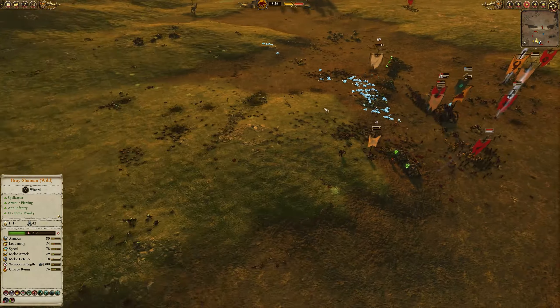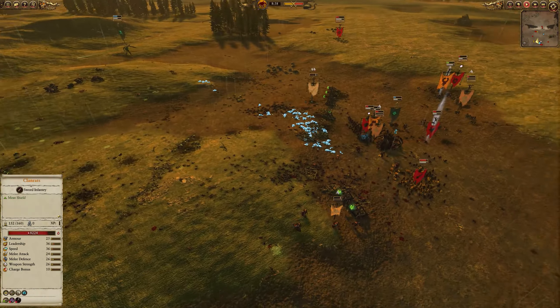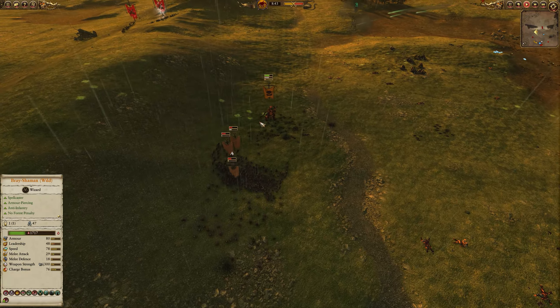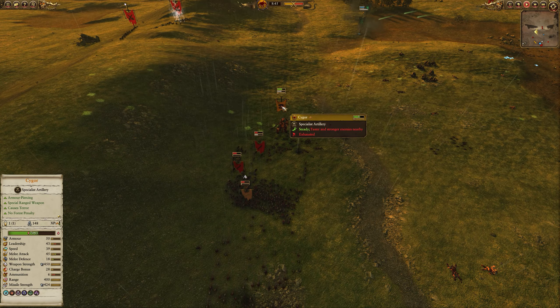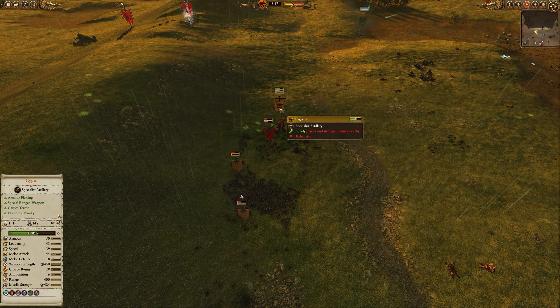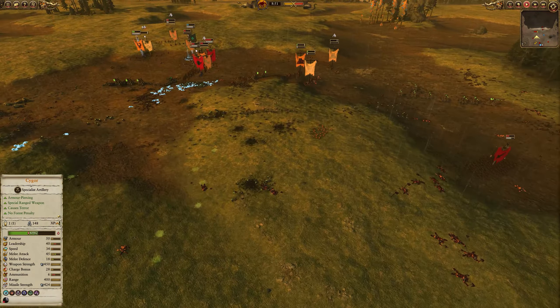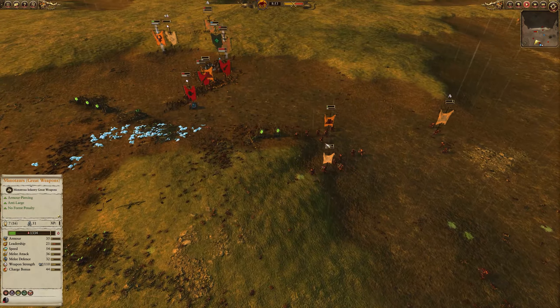My other two units of Minotaurs are now pushing upward to assist because I've already lost one unit and the other is so low on health and leadership. The Cygor — look, there are three units of Clan Rat Spears here and none of them can touch this Cygor. He's exhausted, almost used all his ammo, and has a massive amount of kills, and they just keep coming and he just keeps routing them. He is an absolute monster. If the Beastmen get reworked with a bunch of those guys, they're going to be a force to be reckoned with for sure.